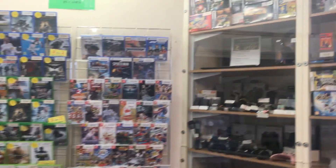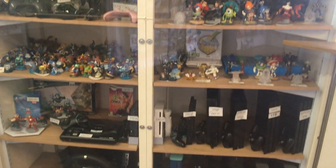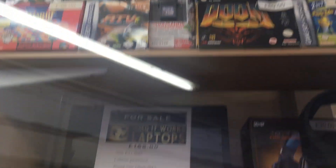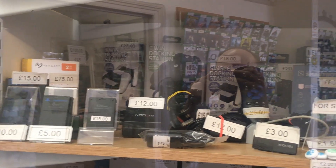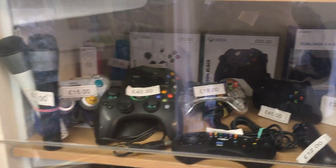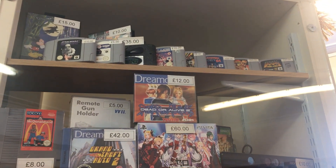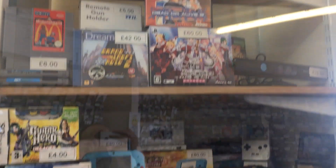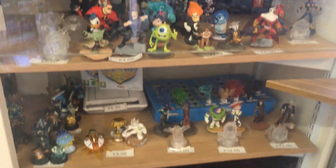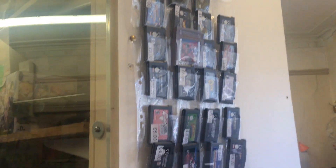Next to those games there is another display at the top of which there are some boxed Nintendo games. For the Nintendo 64 there is GoldenEye and Doom 64. Below that we have a selection of memory cards and remotes, and then below that there are some controllers for various different systems. On the other side of this display there are some loose Nintendo 64 cartridges, some Dreamcast games, some handheld consoles, various figures, and some consoles on display as well.